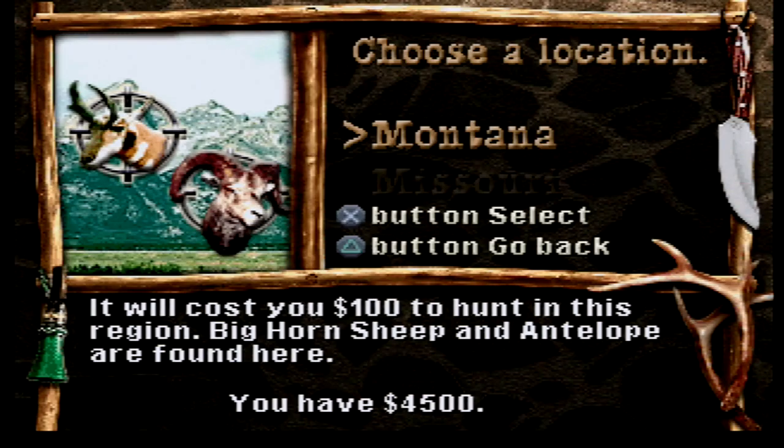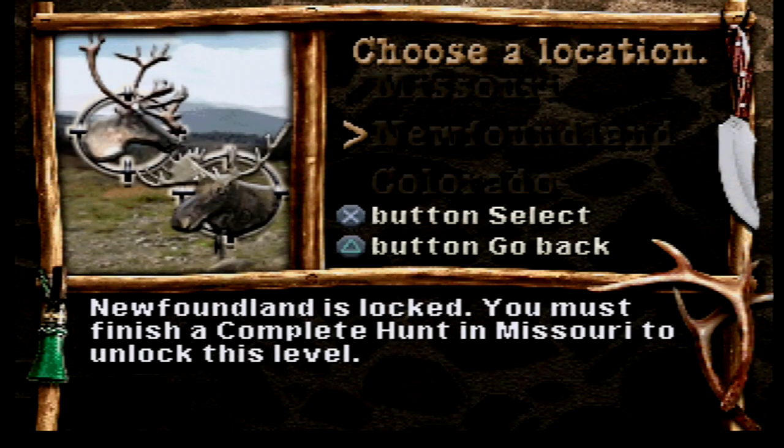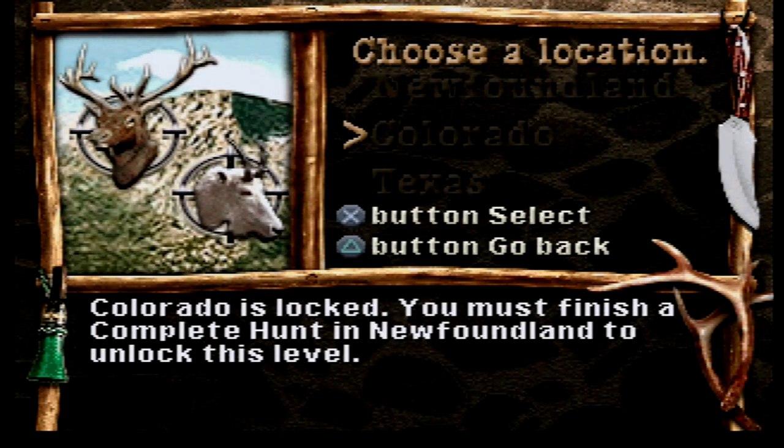We've got Montana — it will cost you 100 to hunt in this region; bighorn sheep and antelope are found here. Missouri is 300 bucks to hunt in the region; white-tailed deer and mule deer are found here. Some other regions you can't access yet.